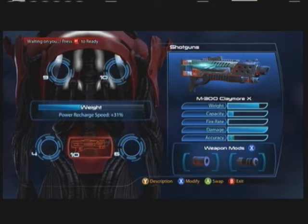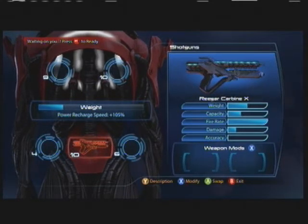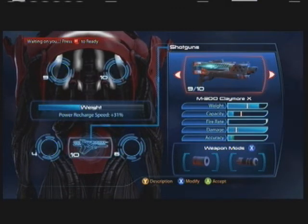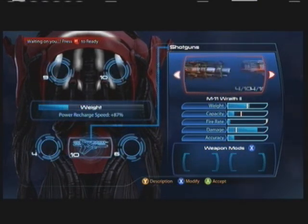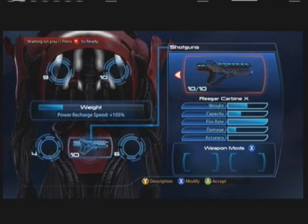One last thing I want to talk about is the Rieger Carbine. I don't see anybody using this gun. I see a lot of people using the Crysave, so I know they have it, because they have about the same drop rate in Premium Specter and Specter Packs. It seems to be higher in Specter Packs, but this gun is absolutely ridiculous. I think the reason people don't use it is they see that the damage bar is so low compared to something like the Claymore, or even the Crusader, or — God forbid — the Katana, and so they don't even try it out.